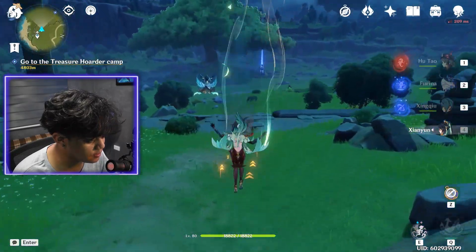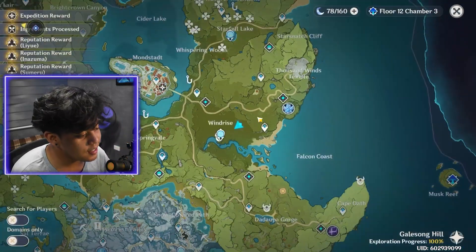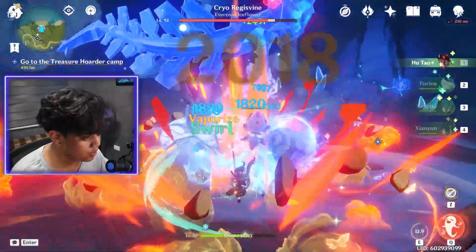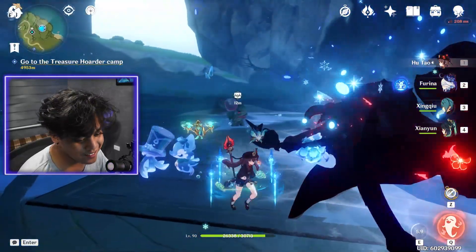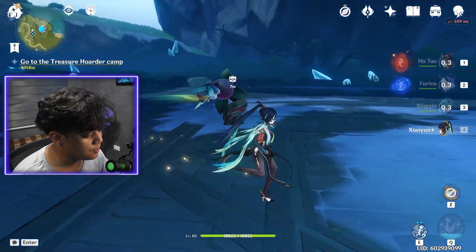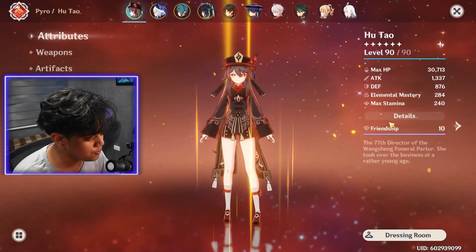She's pretty good for exploration — I have C1 so that makes it even better. It's so fun. Charge attack, plunge, charge attack, plunge — boom, done. Plus if I use Furina's ult I can gain fanfare very quickly. The downside is that Hu Tao won't be at very low health with Xianyun's healing, but she still does enough damage even without the low HP threshold — it's still pretty nuts.